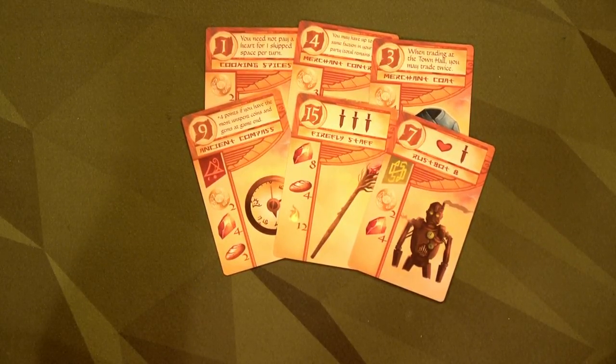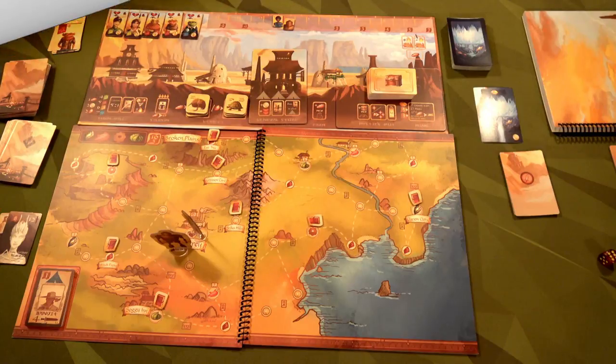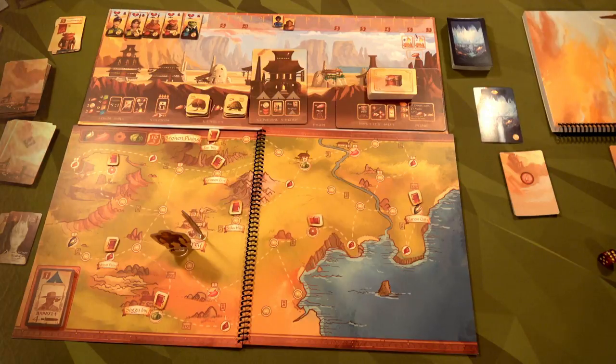There you have it — that's how you set up Near and Far with the Amber Mines expansion for co-op play. I hope you're excited, I am so excited to do this with you. Let's get to some stories, let's adventure, and let's beat those minions and bosses to win the game. Thank you all so much for watching and I will see you at the next stop.